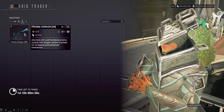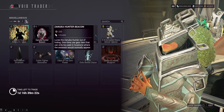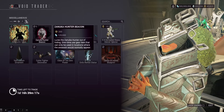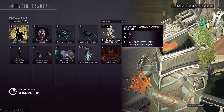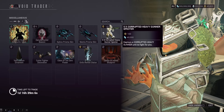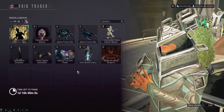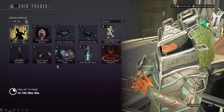If you want to level it up for mastery, go for it — it is a bit better than mastery fodder, but not many people are really using it regularly. For the Miscellaneous tab, you've got Zanuka Hunter Beacons to get the normal Detron to drop and to farm Dojo Pigment. There's also the Heavy Gunner Spectre Blueprint — it deploys a Corrupted Heavy Gunner to fight for you. You can get five of them for 100 Ducats and 40,000 credits.